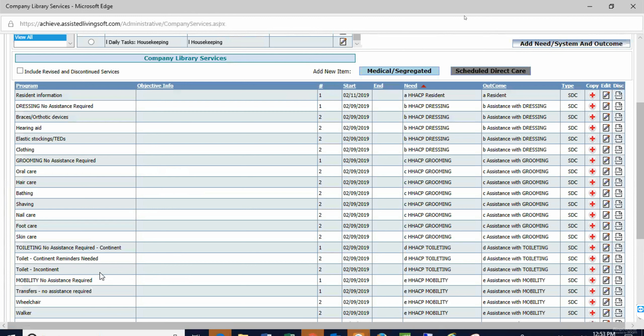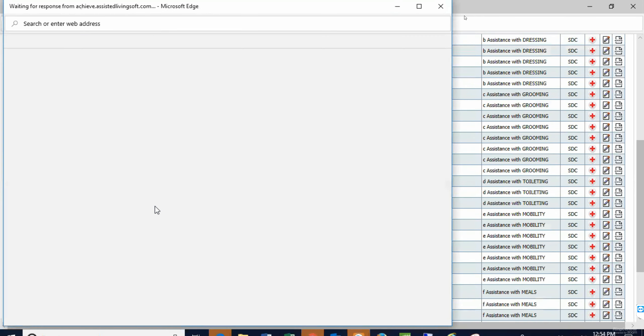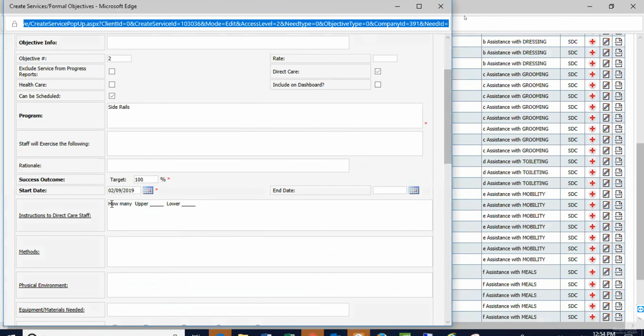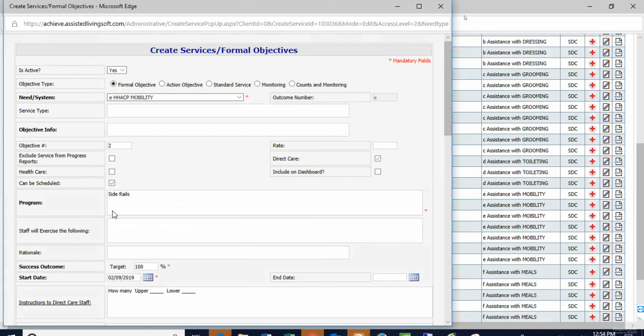I looked at Richard's plan and your breakouts and made a program for each one. I did toileting continent — no assistance required — and toileting incontinence with different instructions. Mobility: no assistance required, transfers no assistance required, wheelchair, walker, cane, side rails. You can have as many of these as you wish, each with different instructions. These are just topics in your master list — not assigned to any client yet.